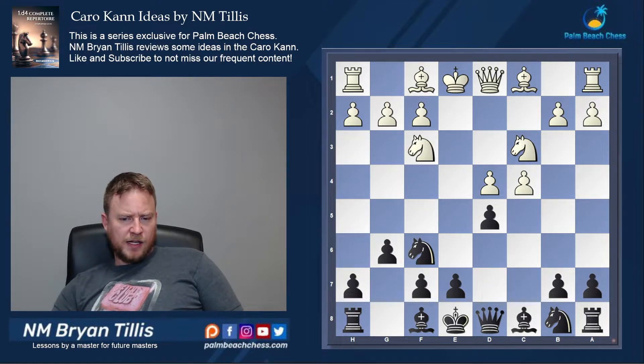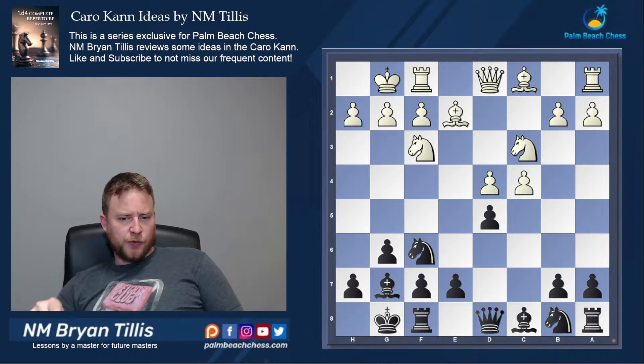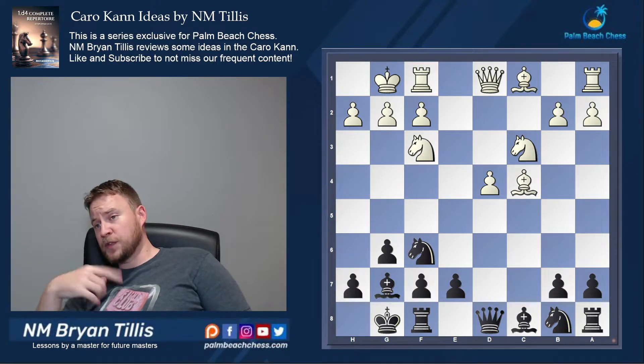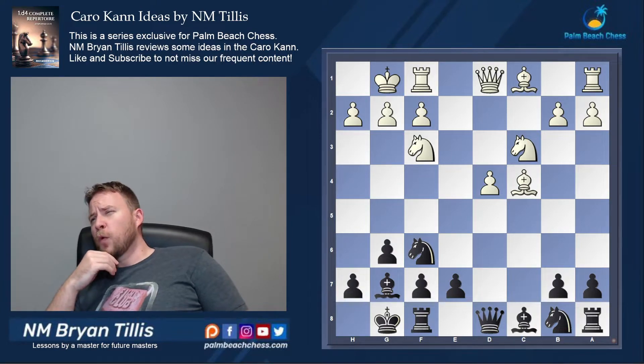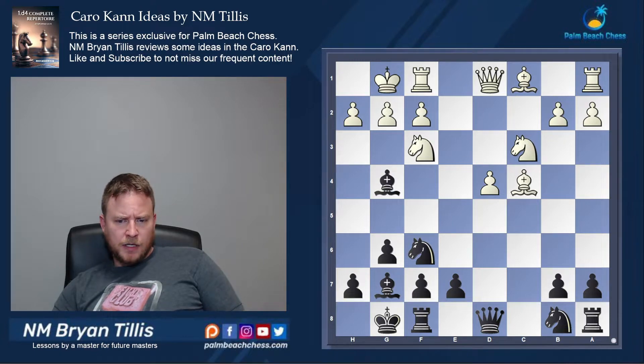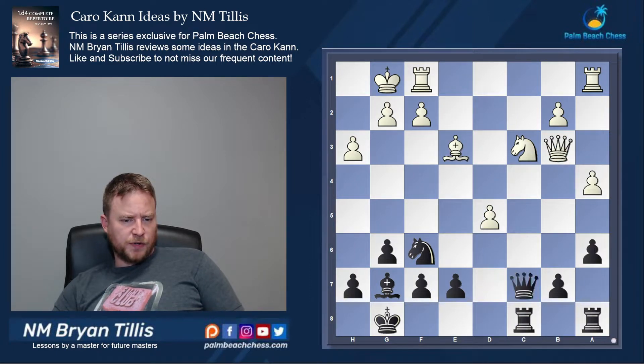The first game we're going to take a look at is with knight f3. This ends up being a colors-reversed Queen's Gambit Declined Tarrasch position. So d-takes c4, and here I would play a6 and just get the exact colors-reversed position, which we've seen in the 1.d4 repertoire I've just covered recently.